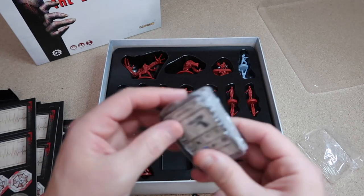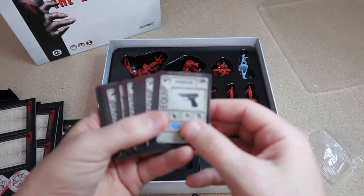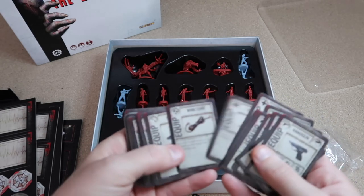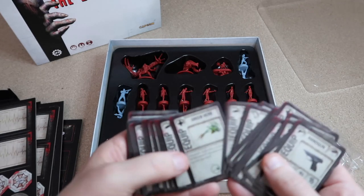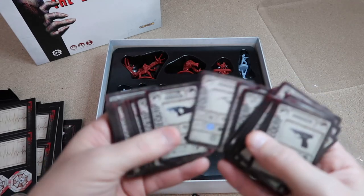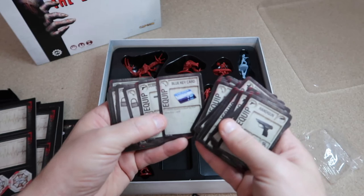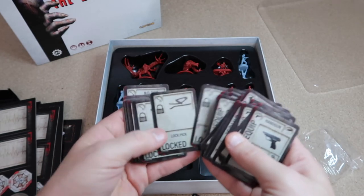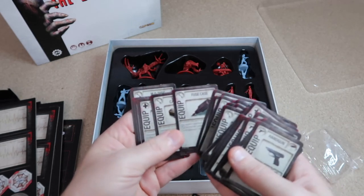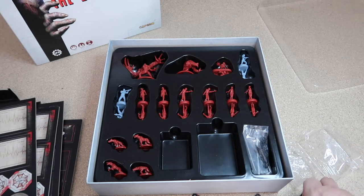Then we have a little deck of item cards — obviously our weapons, items such as health items, herbs. So we've got handguns as starting weapons, first aid sprays, herbs — green herb, red herb, blue herb — then keys, jewels, ammo for our guns. Different weapons include the grenade launcher, the bow gun, the custom handgun, the shotgun, the ink ribbon so you can save your game halfway through, key cards, submachine gun, and the magnum with magnum rounds. Everything you'd see in the Resident Evil 2 video game is there to play.